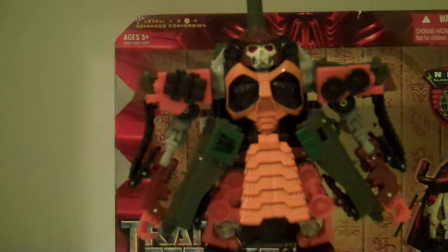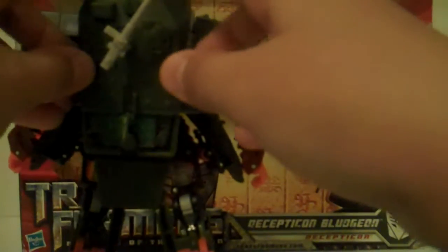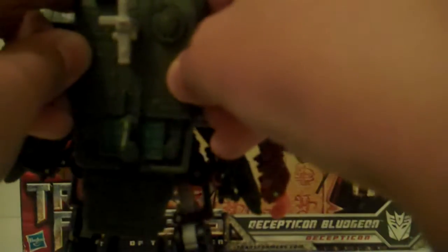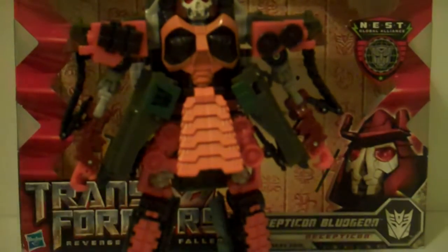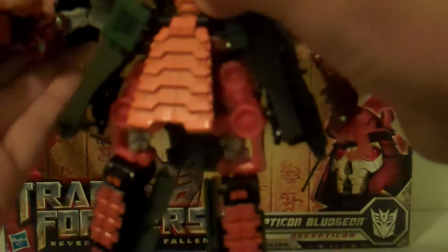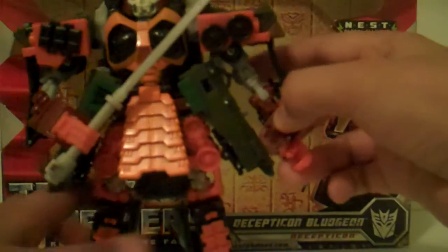Now Bludgeon has this huge sword and a mini sword. You come here, grab this part, pull it out — that's the Mech Alive gimmick — there's the sword. Take it out and back in. He also has a Mech Alive gimmick right here. Just twist his torso and it moves. He can hold the sword. There's this other sword — or knife if you want to call it — it goes on like this.